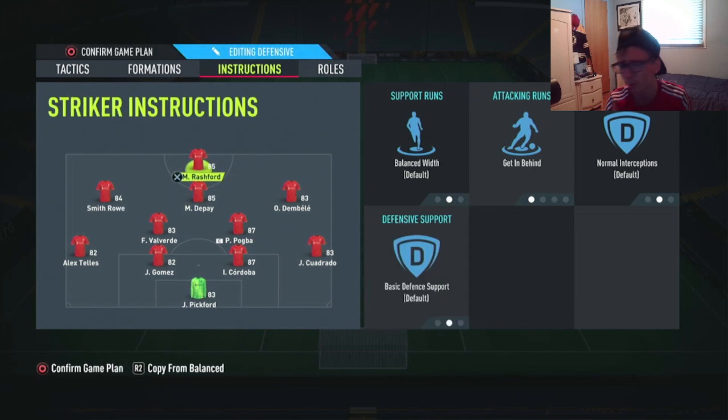Those are the custom tactics. Let me know your thoughts — I've tried them and they work great. If they're not working for you, play around with the settings: adjust the width, the depth, try overlap on your fullbacks. It all depends on how your team plays and how you play. See you guys next time.